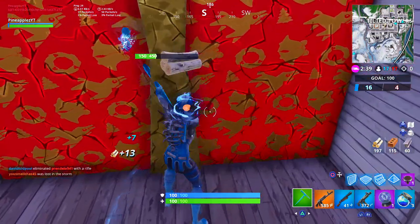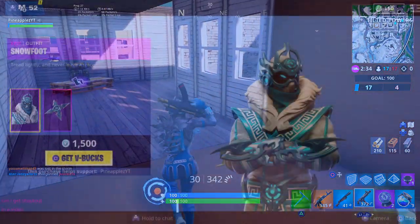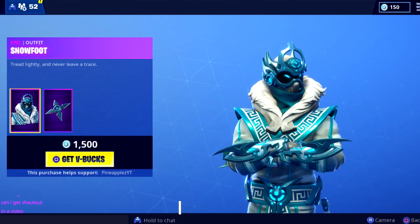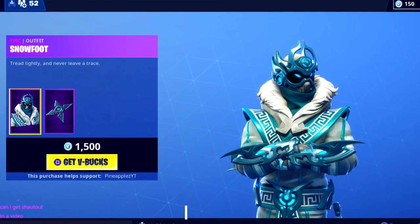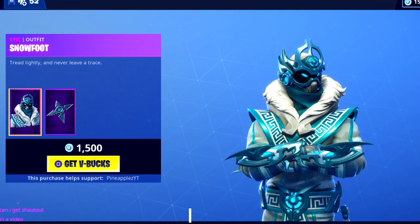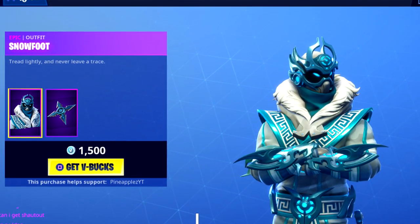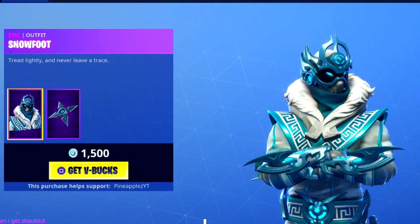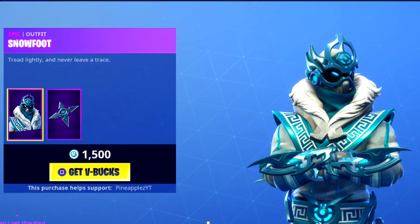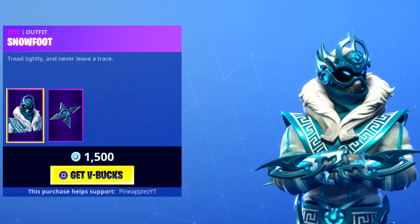Let's start out by discussing the new skin that just dropped in the item shop about an hour ago. It's actually called Snowfoot and you can see right away, at least in my estimation, he looks a lot like some kind of a knight or soldier — he definitely looks like a warrior. He's decked out in what appears to be some kind of armor. He's also got razor blades or really sharp things on the edge of his arms, so it looks like he's very vicious. He's also wearing a helmet — all signs point toward him being some kind of a warrior or soldier. Even his description, which is 'tread lightly and never leave a trace,' backs that up.